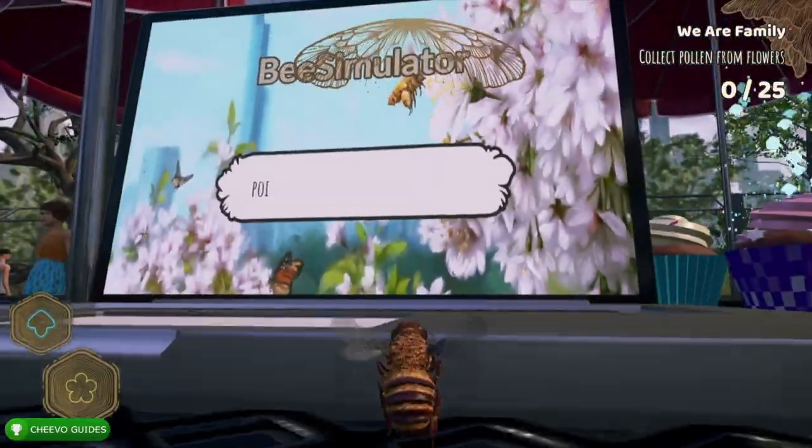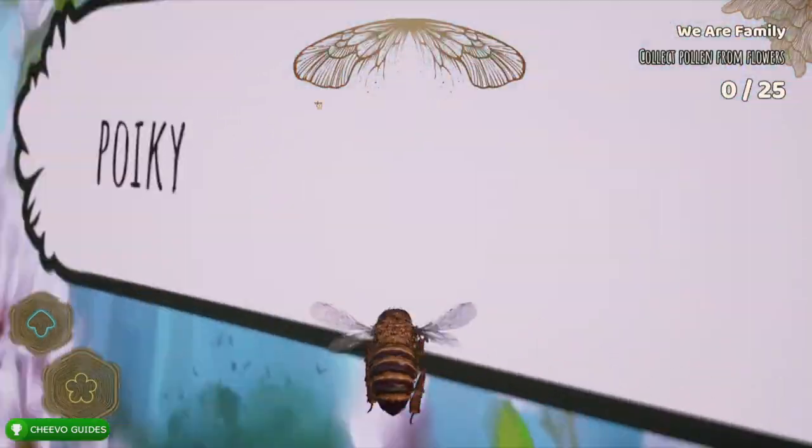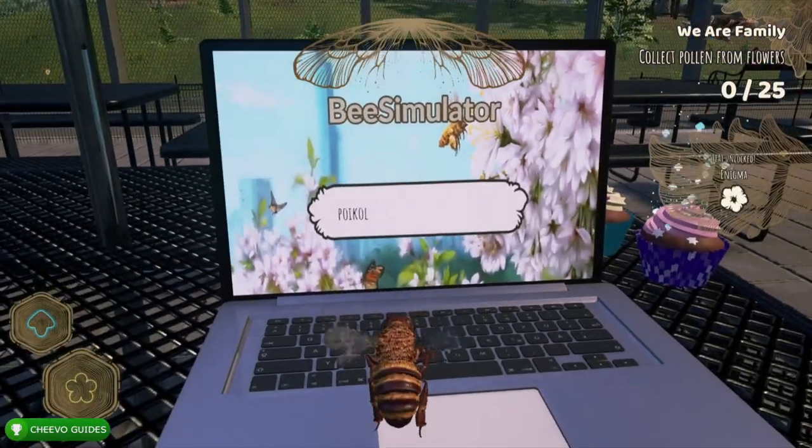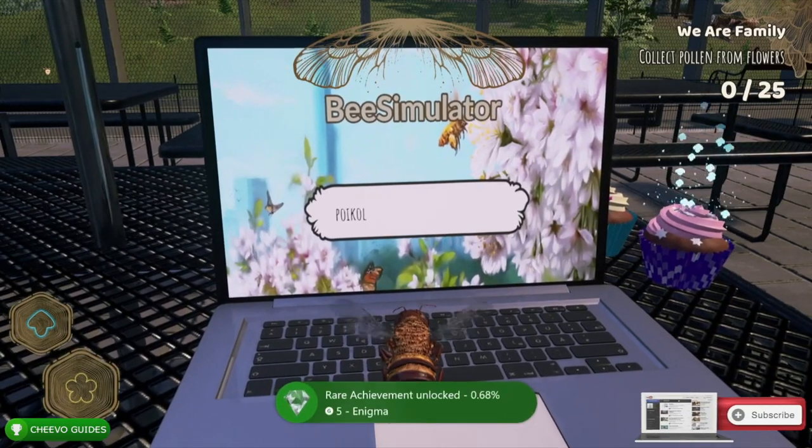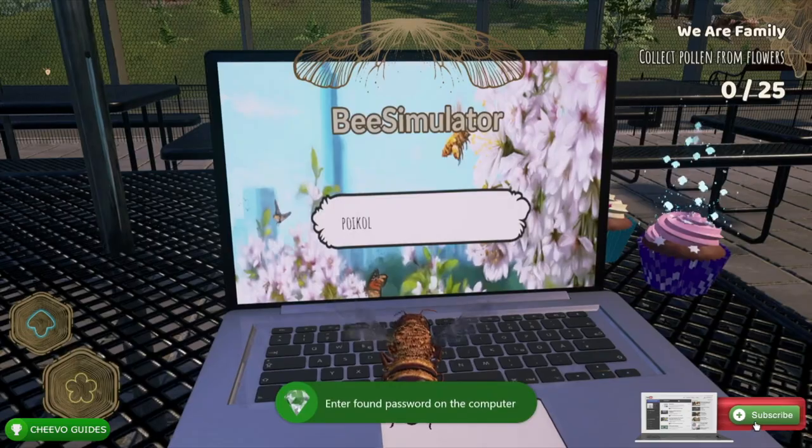Once you have the password typed in, press A to enter it. Once the password is entered successfully, your achievement or trophy should pop. As always guys, I appreciate you tuning in — if this video helped you out please leave a comment and don't forget to like and subscribe.